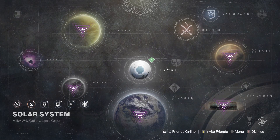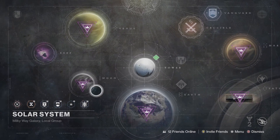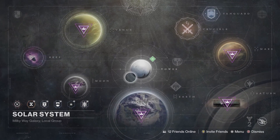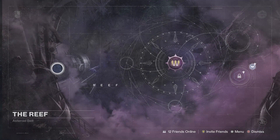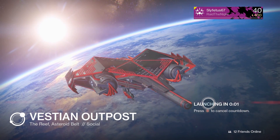Last thing to check up in orbit is the weekly featured raid. Last week's featured raid was King's Fall; this week we are back to Wrath of the Machine. We have the Bosec Challenge and the Aksis Challenge. Sparrow, you are mine. That wraps up everything in orbit — next stop, the Reef to check out Variks and Madam Petra.